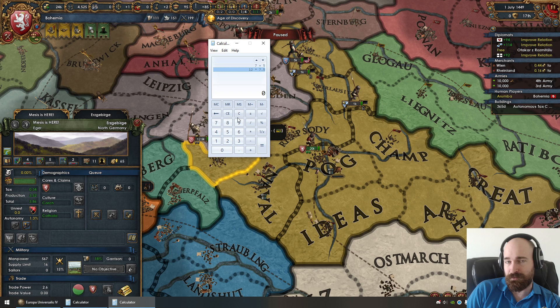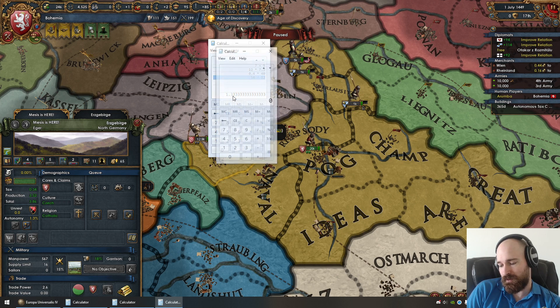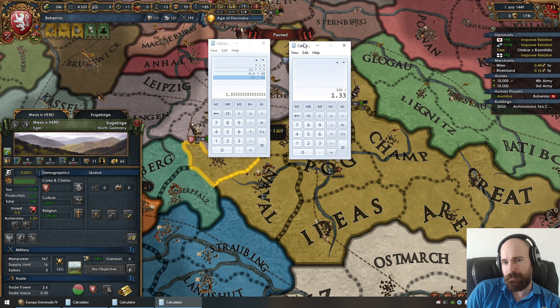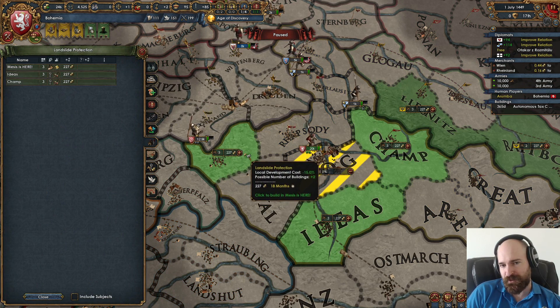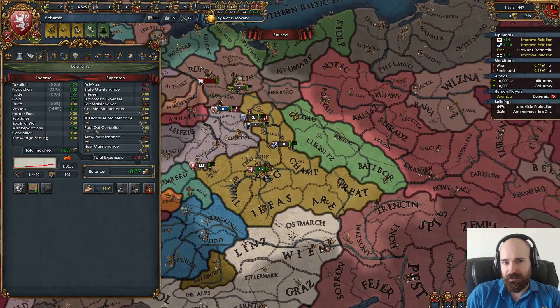The building also earns us 0.2 to 0.4 goods produced of gold, times 40 gold per year — so it earns us 1.33 ducats a month. The building was 226 gold, so probably about a 170-month payoff, or 14 years. Yeah, it's worth it. I think that's definitely worth it, especially if we do more dev than what I said. Alright, let's just build it now then.